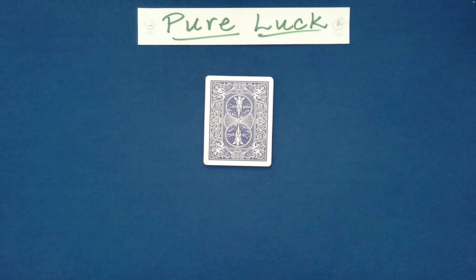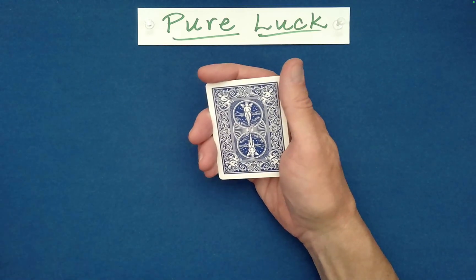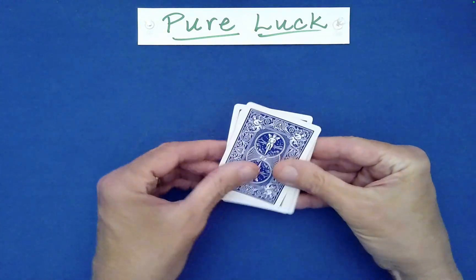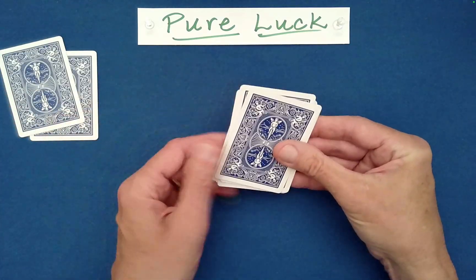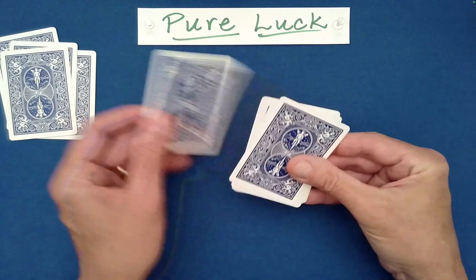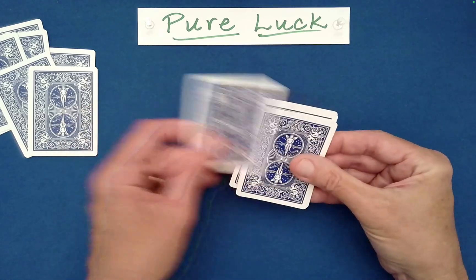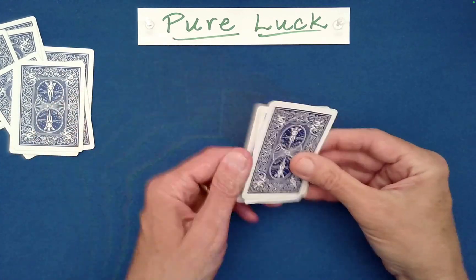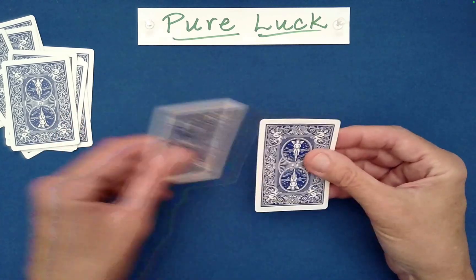And now from here, we're going to use our phrase but in a different way. I'm going to spell out 'pure' and then 'luck,' and discard the card at the end of each word. So: P-U-R-E, discard that one. L-U-C-K, discard. P-U-R-E. L-U-C-K. P-U-R-E. L-U-C-K. Finally, P-U-R-E — maybe it's not finally — L-U-C-K. P-U-R-E-L-U-C-K.